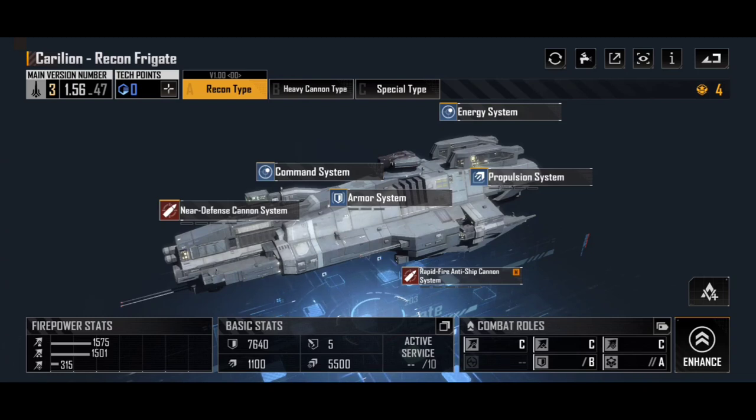We'll start with the A-type, the Recon type — the Carillion Recon Frigate. This is the default version of the Carillion. If you unlock this blueprint, which is one you can get in some of the starting crates when you first open your account with Infinite Lagrange, it's a ship a lot of people tend to get early on and are quite disappointed by, because you've already got the FG300 Recon, which is faster, has better warp speed, and is cheaper at only three command points, whereas the Carillion Recon is four.